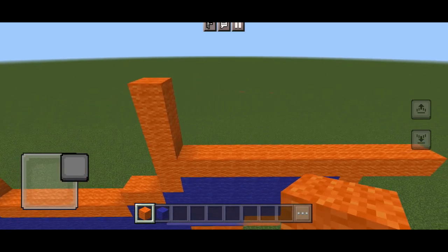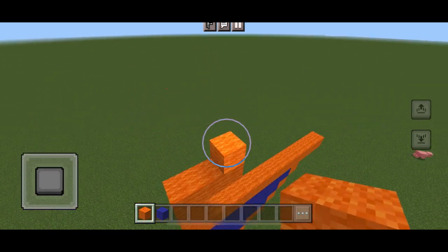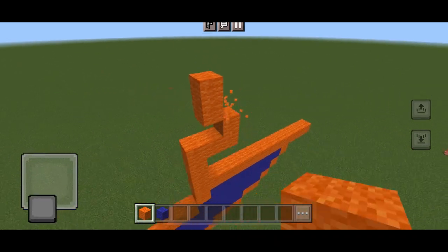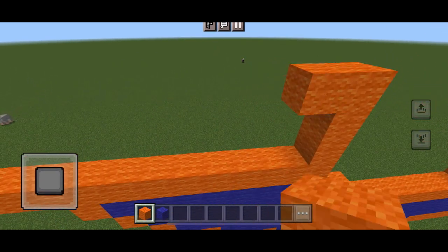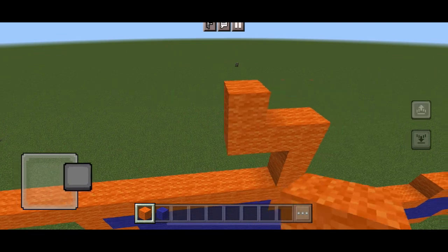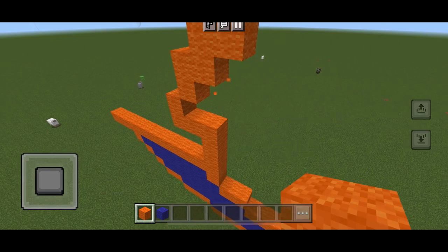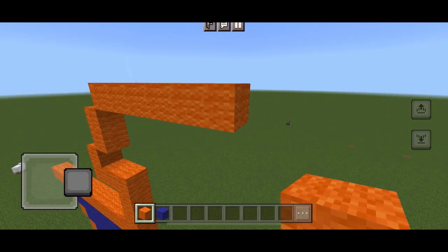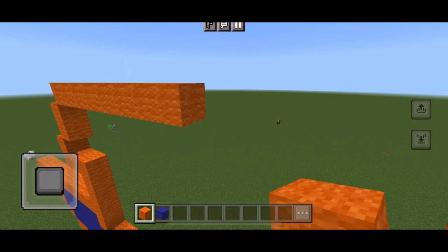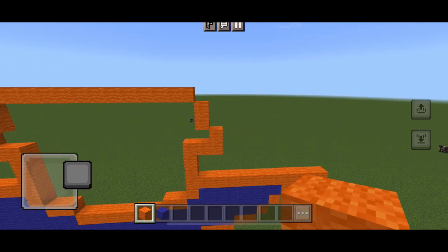So right here at the two inside ends, we're going to build three blocks directly on top. Directly to the right we're going to put two, then one directly on top, and to the left we're putting two up. We're going to do the exact same thing for the other side. Now we just connect the two — I did each side and then connected it.